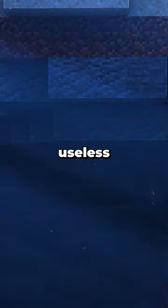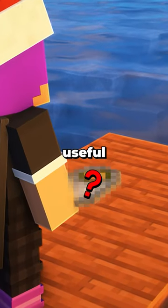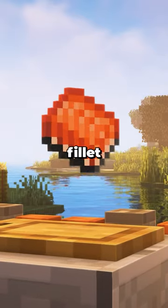Minecraft fish are pretty much useless. But did you know there's a new secret food item that makes fish finally useful? By catching a fish and then tossing it onto a cutting board, you'll be able to chop it up into a perfect salmon fillet.